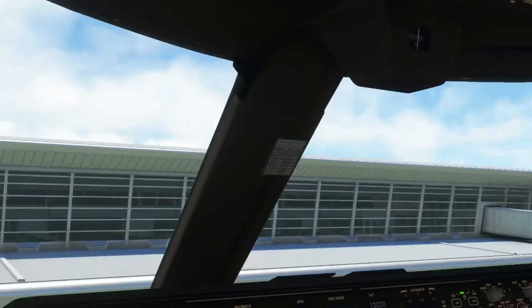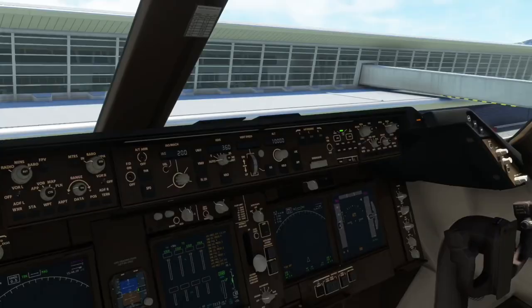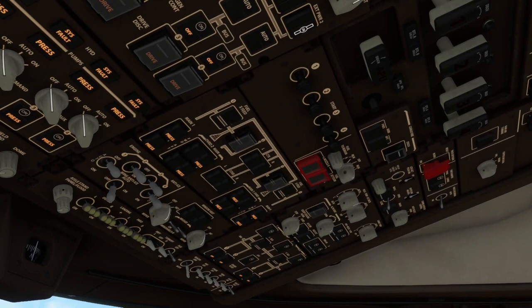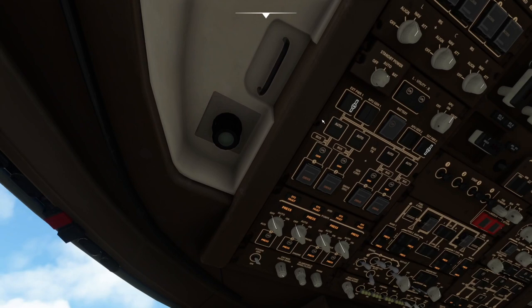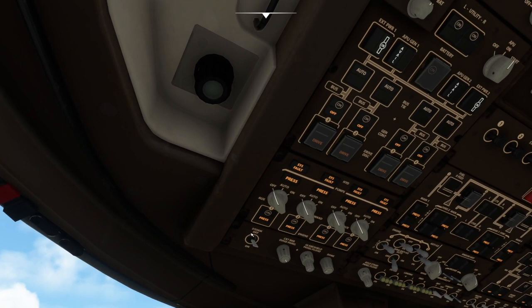Now we'll get our APU going. We can monitor the APU start — if we go down to the stat page, you can see our APU is starting up. Once the APU is running, we should get APU available and then we'll turn on our APU power, but we'll set up the rest of the panel here. The demand pumps are all off for now. We've got all the engine driven pumps selected on, but they're low pressure because the engines aren't running yet.